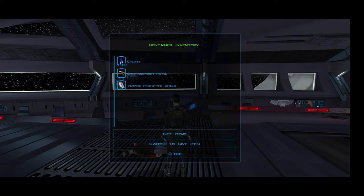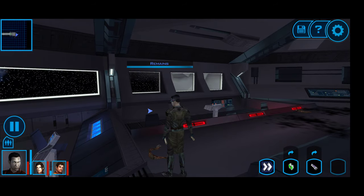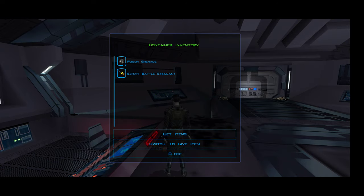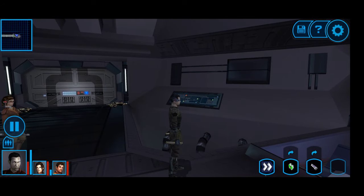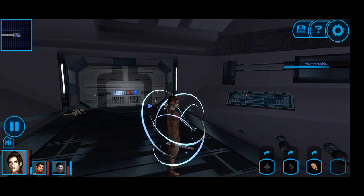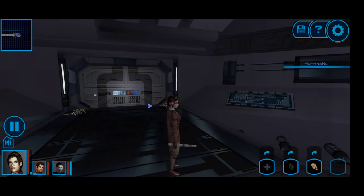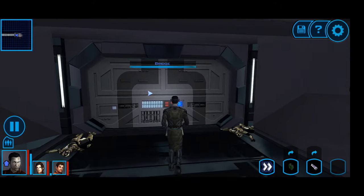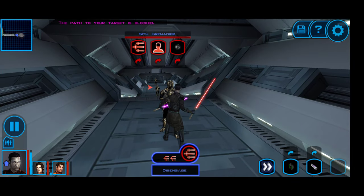I'm going to hope there's something worth salvaging — pistol and remains, so we'll pick those up of course. We'll heal everybody up, save, and then get off the ship. Bastila is out of force energy, so I guess there's going to be more Sith to fight from here.